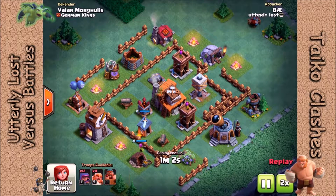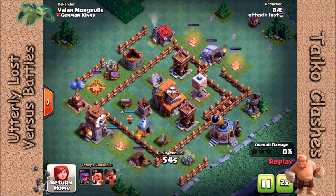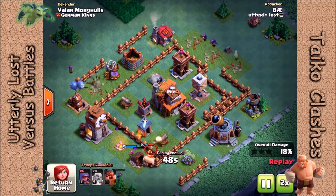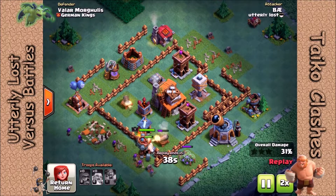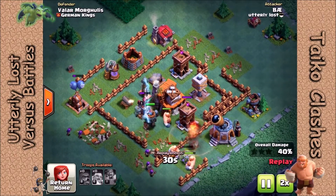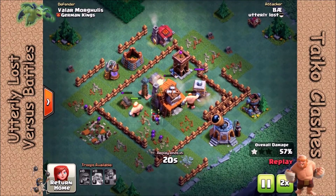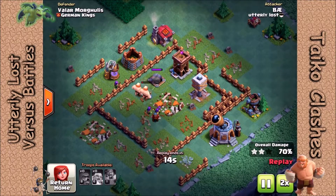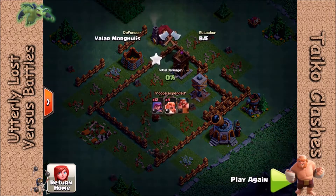Here's Bay in one of his first attacks with his brand new battle machine. He's going to come in from the south with giants and the battle machine. Sometimes the giants are going to tank for the battle machine, sometimes the battle machine is going to tank for the giants — actually a pretty nice combo. You can tell the battle machine doesn't particularly like a cannon, a double cannon, and a Tesla, and it melts pretty quickly under that fire. But still, he's going to get in the 70s here, and this was a versus battle that Bay won.